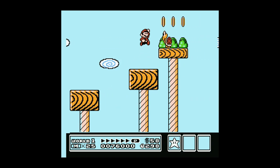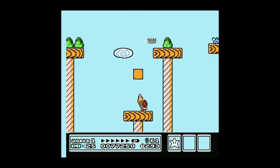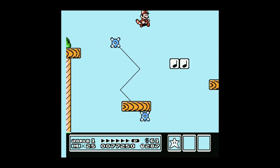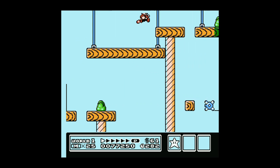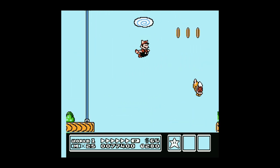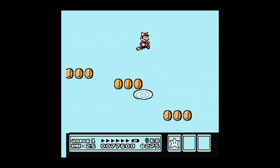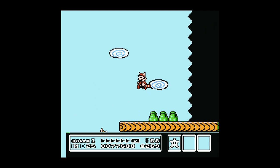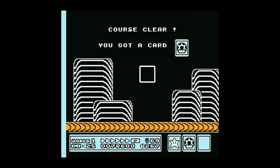Level 1-6 — sometimes I have issues with this level for some weird reason. I do something really dumb and just fall to my death, but not this time. Flying — we'll fly right to the end of the level. I don't always get a star at the card, but that's okay, we have plenty of lives.